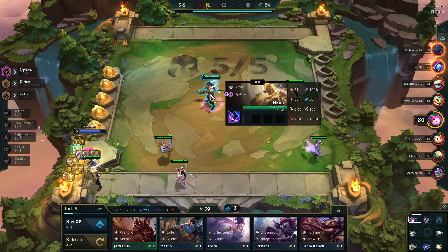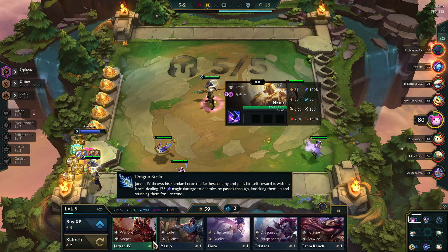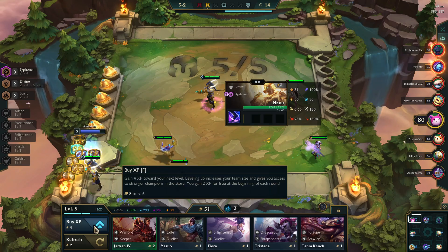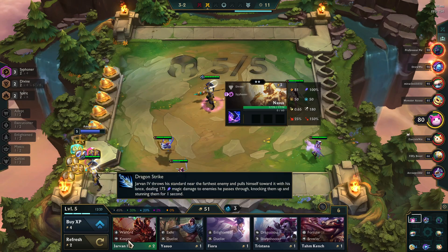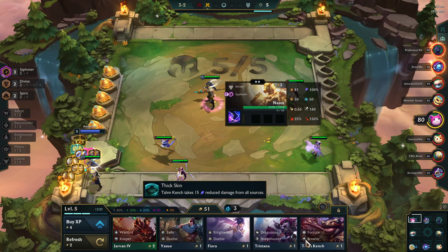I right-clicked on Nasus to get this bar to pop up. He is Divine and Siphoner — so those are the traits I'm looking for in the shop. The keywords you'll see like Warlord, Keeper, Exile, Duelist, Enlightened — I'm looking for Divine or Siphoner specifically, and I'm going to build around him.